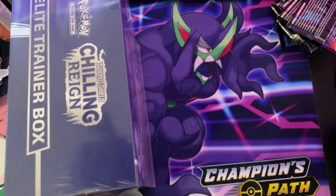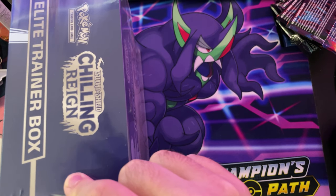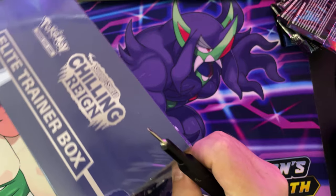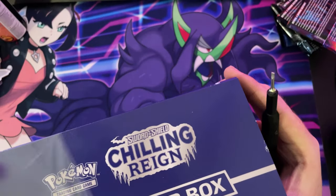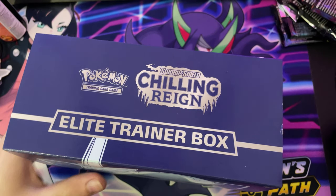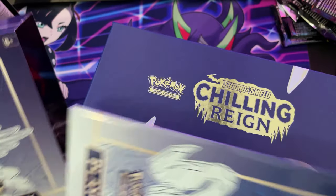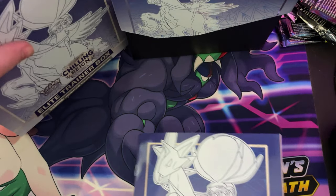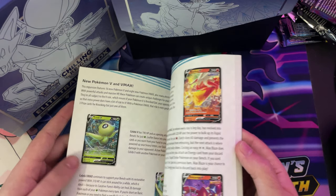Gotta have the ETBs, guys. Oh, I just nicked the edge of the book — glad it was that and not any cards. The code cards in these I will actually be keeping because I do actually need them. Let's open this up — oh, you get some nice artwork on the inside there. You've got your player's guide — just, you know, more player's guide.